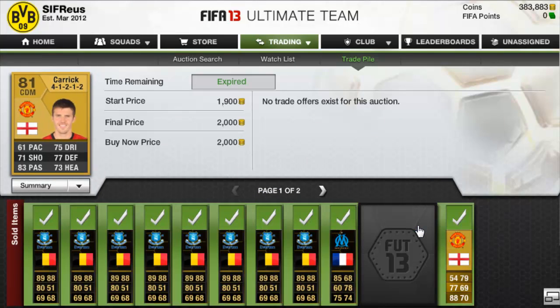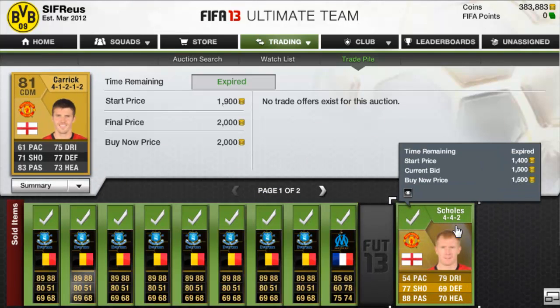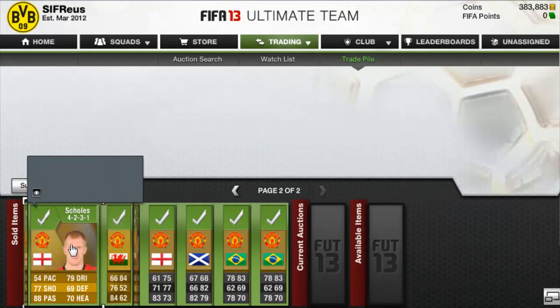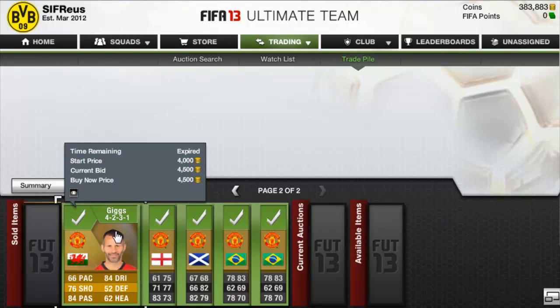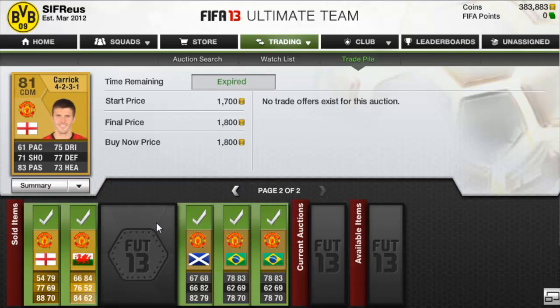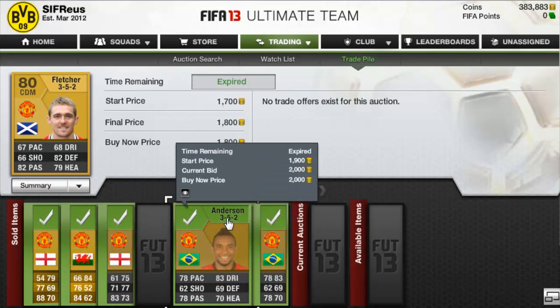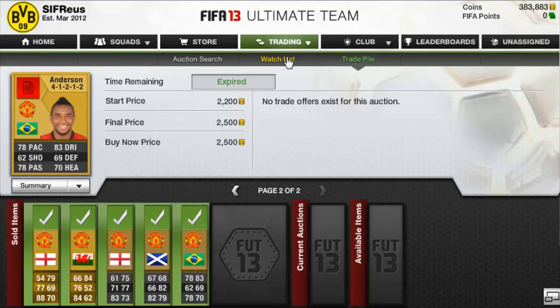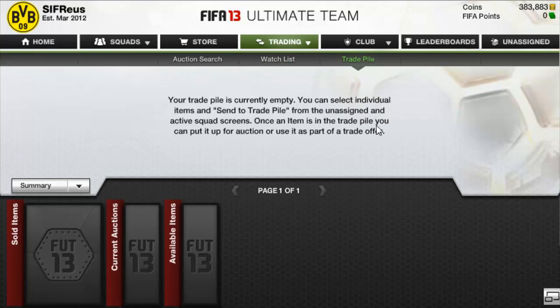Carrick in the 4-2-1-2 actually sold for 2k - wouldn't sell for 3k when I put him up but eventually sold for 2k. Paul Scholes sold for 1,500, another Paul Scholes for 2k. Ryan Giggs - I stuck him up for 4,500 and the next one on the market was 5k, and he literally sold straight away - very nice profit on him. Michael Carrick sold for 1,800, Fletcher for 1,800, Anderson for 2k and another Anderson for 2,500. So we've made a very nice profit this episode.